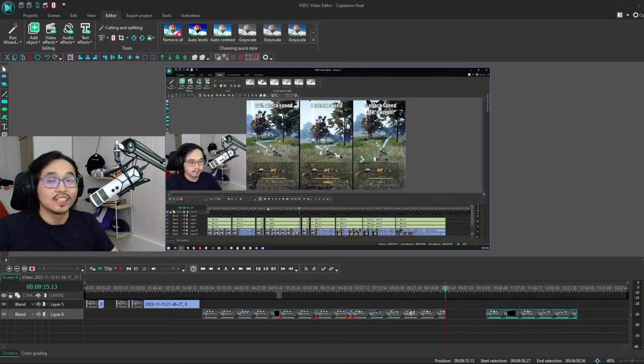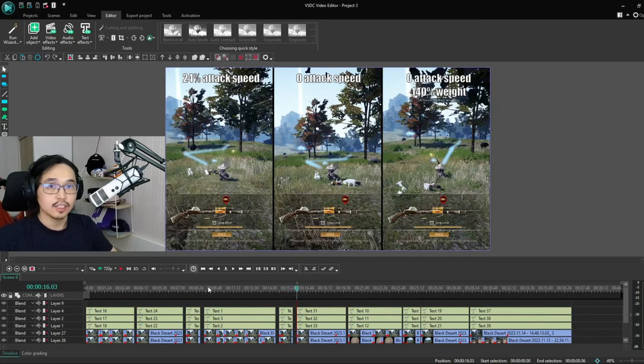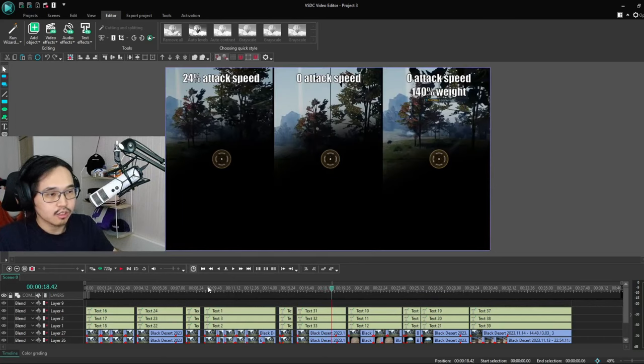The failed mini game animation — going frame by frame — also doesn't seem to be affected by attack speed. There is one frame difference on the crosshair appearance, but as we saw in the initial test, even on the same attack speed, one frame difference can be normal. So attack speed does not affect the animation of a failing reload. The scoping-in animation again shows only a five-frame difference between 24% and 0% attack speed, and around a 20-frame difference with the added weight penalty.